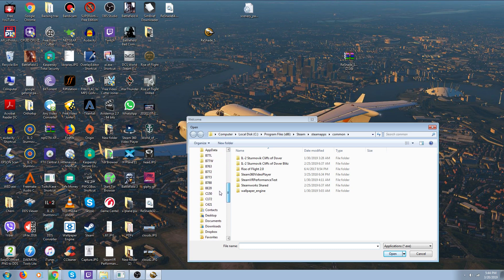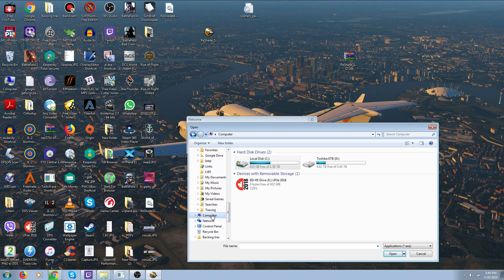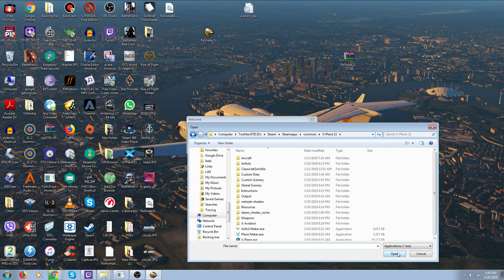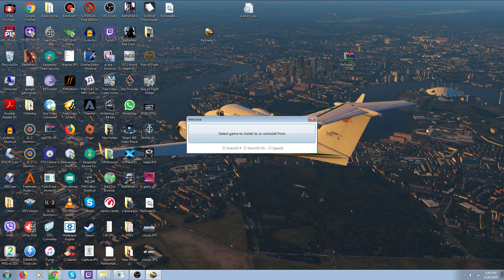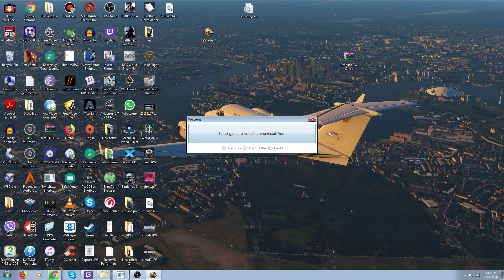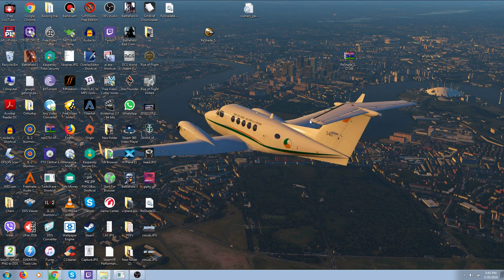I find it — D drive, game apps, common, XPlane 11 — click Open. Same nonsense. It takes me back to Program Files x86. Well, I don't have it in x86, and I don't know why it keeps wanting to take me over there, but you can't do anything with it. So I just wanted to show that it doesn't work. Have a nice day everybody.